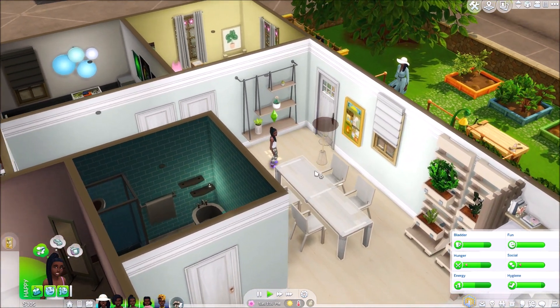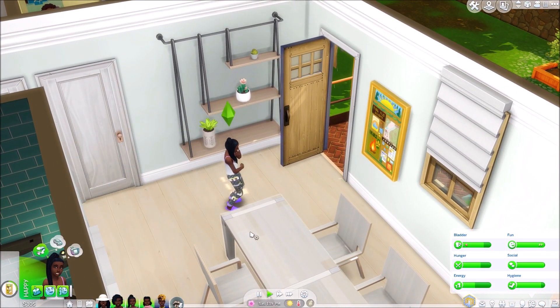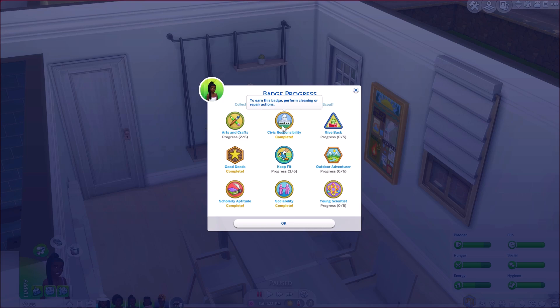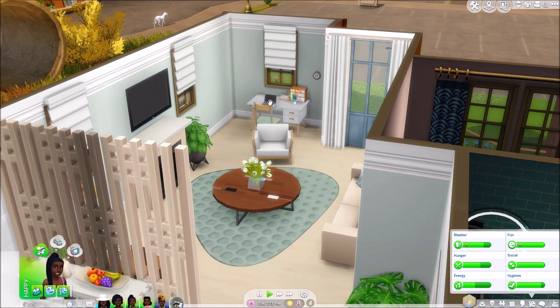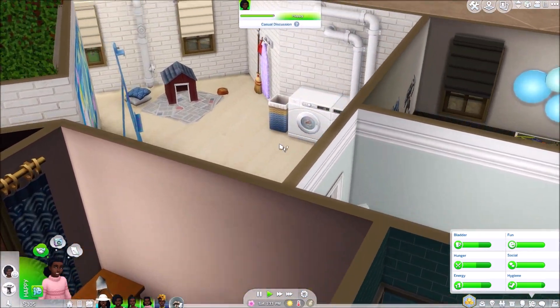She wants to hang out before scouts — sure! We can also befriend Elsa and see how she's doing. She's completed civic responsibility, which I'm really pleased about. She's also completed good deeds, scholarly aptitude, and sociability. She's working quite well on keep fit and arts and crafts. The 'give back' badge would be nice to earn — you need to donate items to charity from the mailbox or computer, perform friendly socials, and give gifts. Let's donate a gift to charity — an emoji ball.